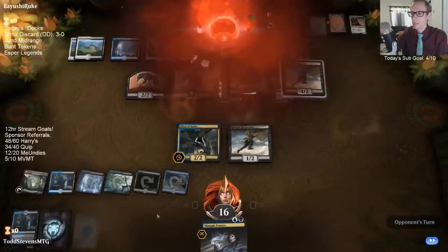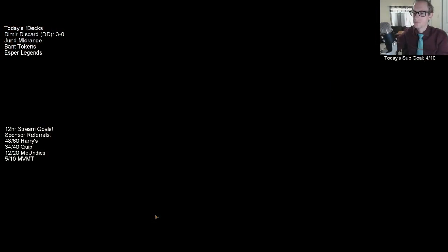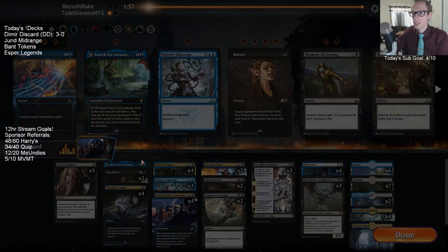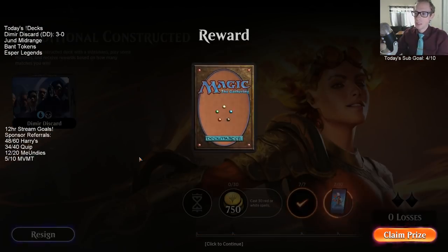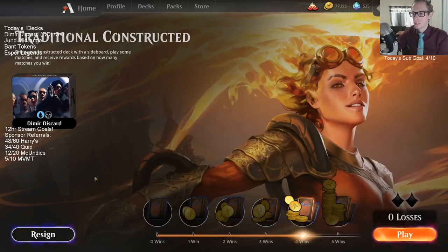I think I only have — whoa, huh. I was not even ahead there. I was a little ahead but I just had to flip Azcanta, and I couldn't deal with the Chupacabras that were going to be attacking me. I couldn't really attack through. I guess I could trade Thief for one of the Freebooters and get a card back.